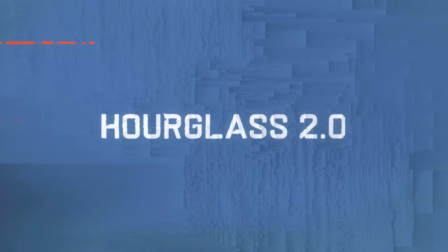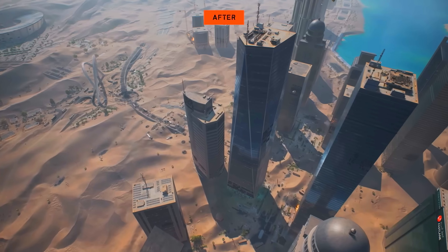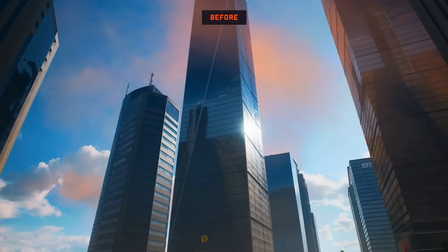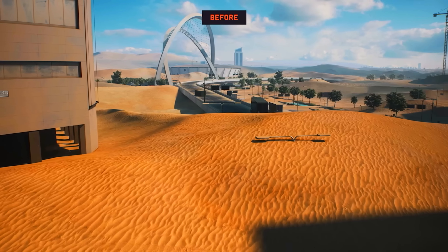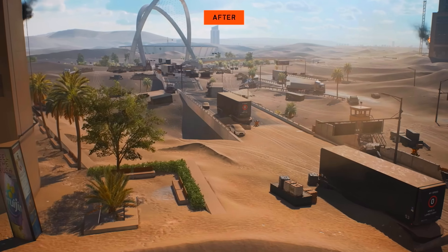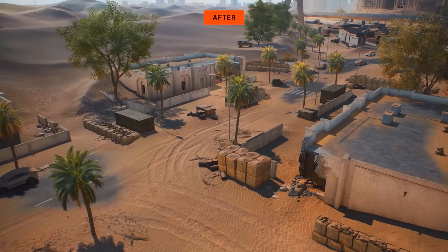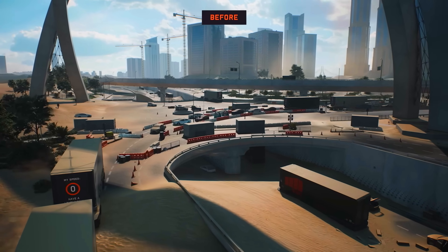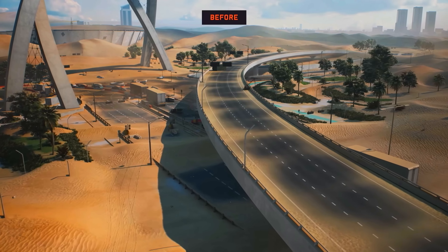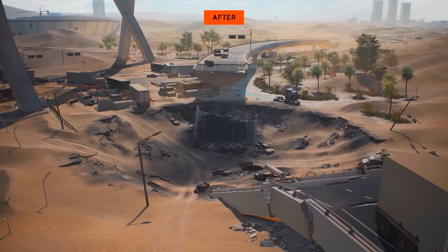Additionally, we'll see another rework to the map of Hourglass. We didn't get any hands-on time with this in particular because it's coming later in Season 5, but Hourglass 2.0 is going to reduce the overall size of the map and add more cover on the primary routes. The map was changed to offer new points of interest — the village was changed to a military fortification, the arches got an overhaul, collapsing the bridge and adding a new underground area for close quarters combat. The underpass is now littered with destroyed content, downtown areas have a ton more cover compared to just the sand dunes before. Looking forward to seeing how Hourglass 2.0 plays — I really liked a lot of what they did with the map reworks in the past.